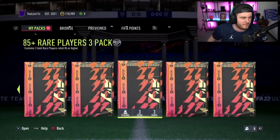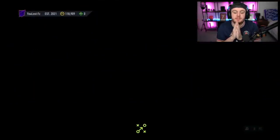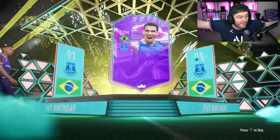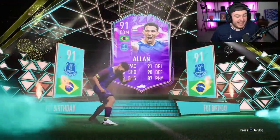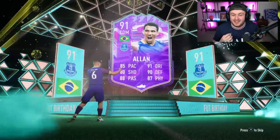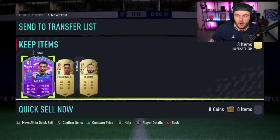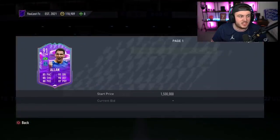Another 85 times three — come on EA, his 84-plus player pick wasn't great. Show us another FUT Birthday — back to back in the 85 times threes. Yes! Brazil — Alan! No way, that's incredible! Alan is so good. What's Alan worth right now? We're really early into the promo, but he's worth about a million coins right now on PlayStation. That is crazy — what a card.